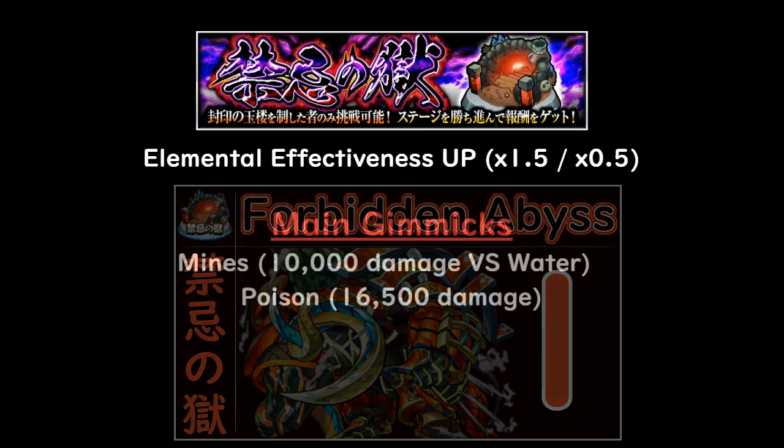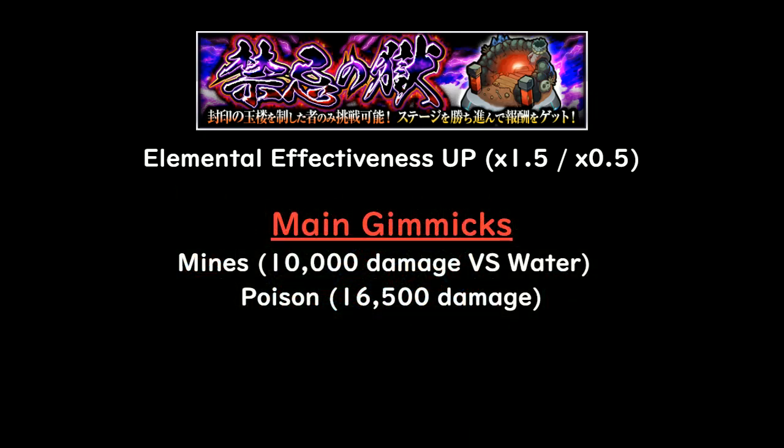The individual gimmick for the first floor features mines and poison mines. They do a lot of damage — about 10k damage per blast if you are not protected, and that's even against water monsters. If you are off-color it will do even more, so bring minesweepers, preferably minesweeper overflight. More importantly, you need to handle poison — in this quest poison does about 16.5k damage per character per turn, and that is not a typo.